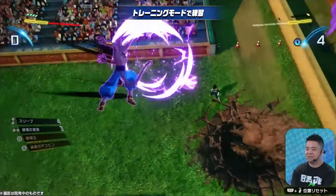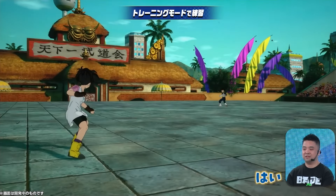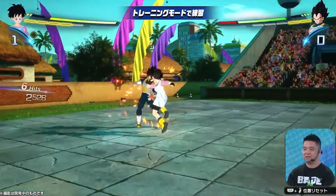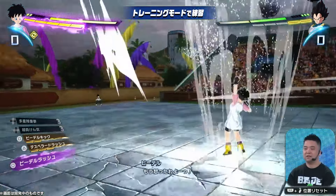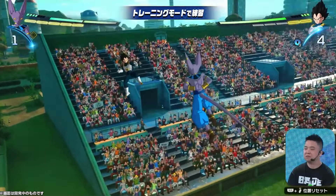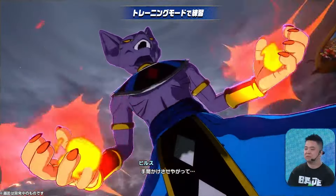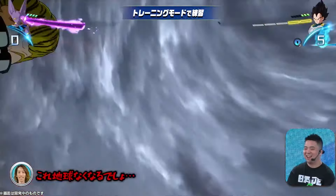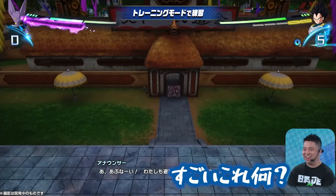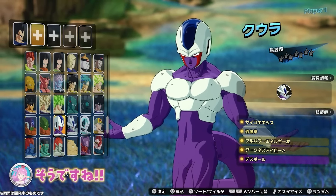Vegeta is a 5 — I believe that's his base form. Regular Cooler is a 6, and Tapion is a 4. There's a lot to think about regarding character costs, and there may be another stream later revealing more. I'd assume the highest cost for any character is going to be 10 — I don't see it being any higher than that. Maybe 12 would be pushing it. I'm not sure if anyone would be higher than Beerus; maybe they'd give Whis a 12 as a joke because of his instant dodge mechanic. But it does seem like they're keeping it grounded, based on how the series progresses — with super-tier characters costing more due to their strength.